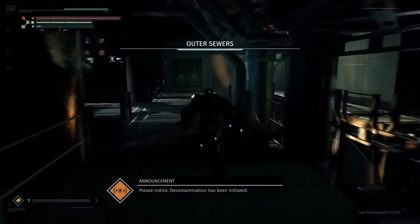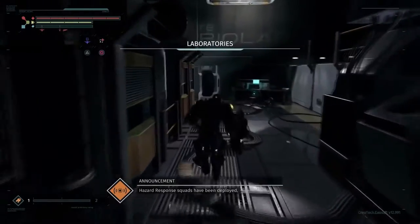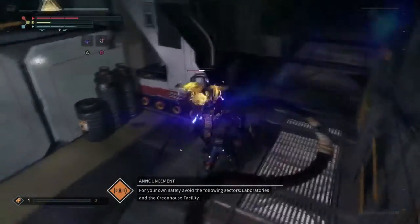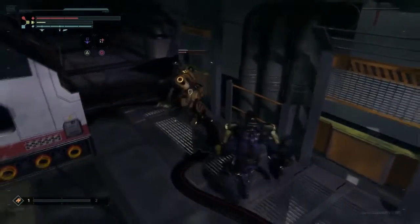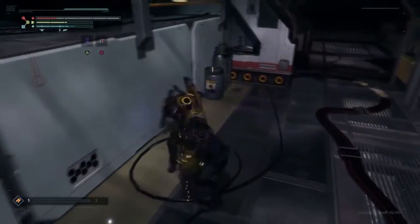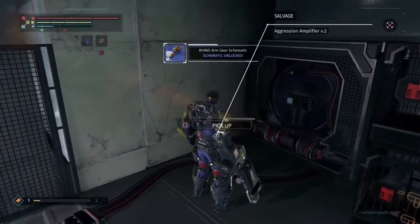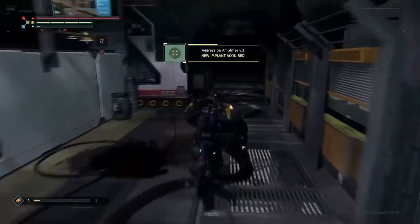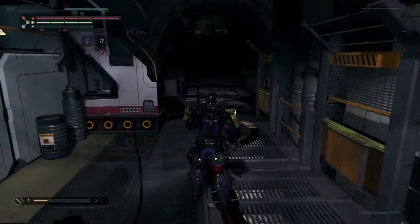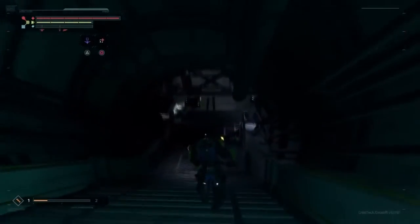Please notice: decontamination has been initiated. Hazard response squads have been deployed. For your own safety, avoid the following sectors: laboratories and the greenhouse facility. This time we damaged an armored body part, got the weapon, and also got the wrecked gear for that piece — rhino arm gear — so we'll be able to craft that later. We also picked up an implant. Implants are really important in The Surge. Your exo-rig has a certain number of implant slots, and that number increases the more core power you build up as you level up.